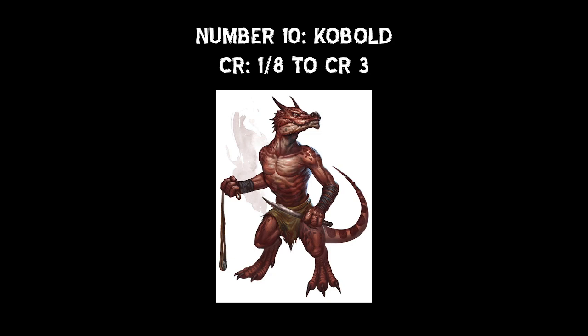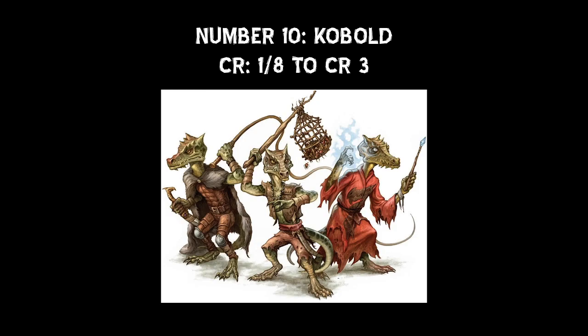The lowest Kobold, which is basically the basic Kobold, is a lowly CR 1/8. But there are some that are as high as CR 3. From lowest to highest, you have your basic Kobold, Icewind Kobolds, and Icewind Kobold Zombies, which all share CR 1/8. Then you have Winged Kobolds and Kobold Inventors at CR 1/4. Next, you have Kobold Scale Sorcerers and Kobold Dragon Shields at CR 1. And finally, Kobold Vampire Spawns at CR 3.